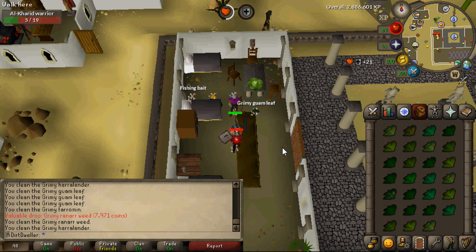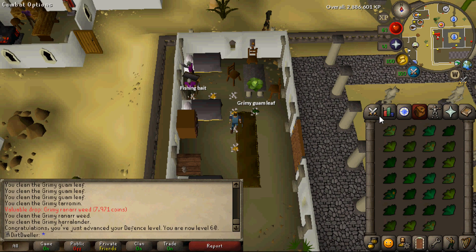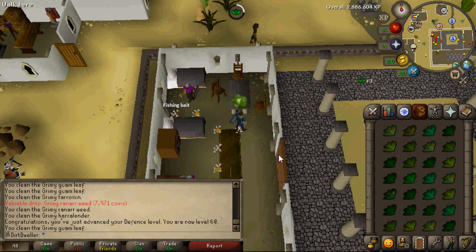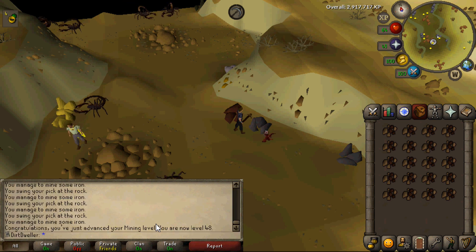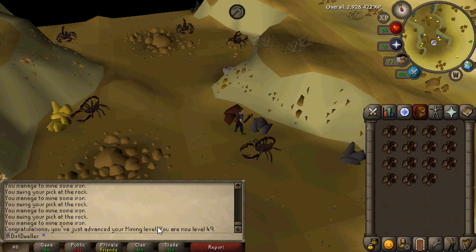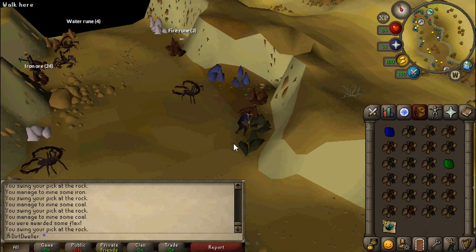So now I have level 60 attack and level 60 defense with 65 strength. From here on out I'll be training strength, probably up to level 75 or 80, since strength is going to be very important for the Kalphite Queen fight with the Karils setup. A random mining level came in as well - I needed to mine some iron so I could smelt steel bars. I got coal from the Scarab Mages, who dropped 32 noted - probably an uncommon drop. I ended up mining a couple hundred iron ore so I don't need to return for a while.